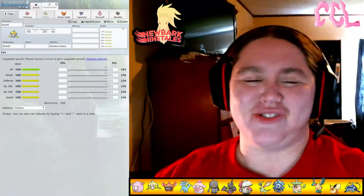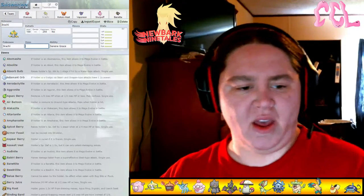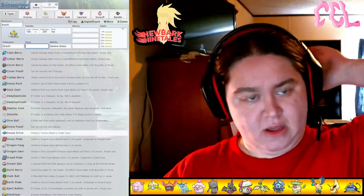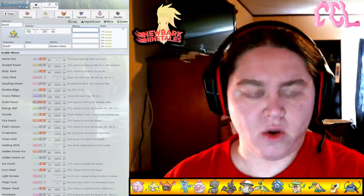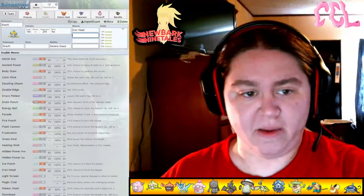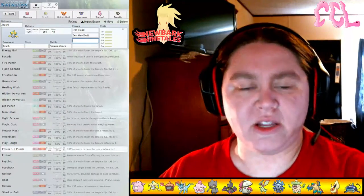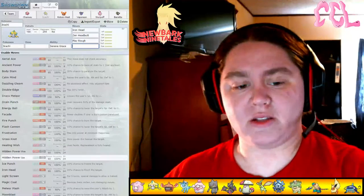Now, moving on to Jirachi. Of course we're going to have Serene Grace. And with Serene Grace, there's plenty of different items that we can have little Jirachi hold. But mostly we're probably going to be running Iron Head because it's STAB. So we're going to run Zen Headbutt. We can run all kinds of different moves for it. It gets Play Rough through an event.